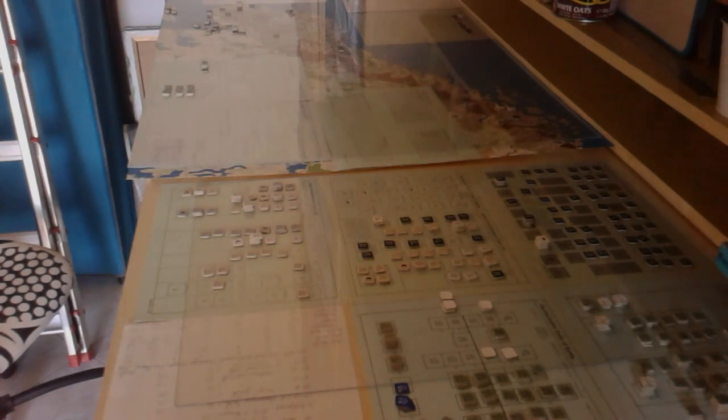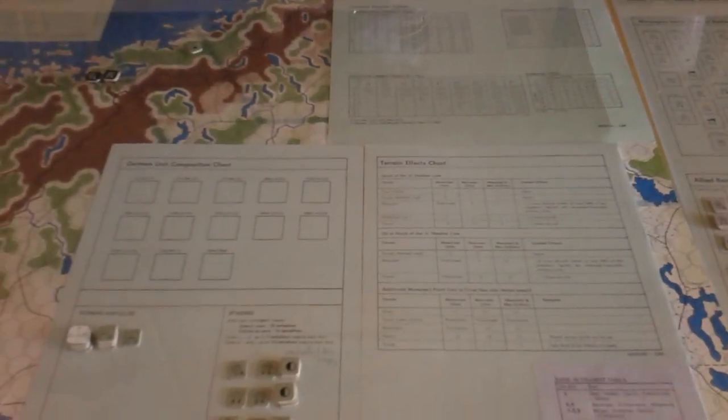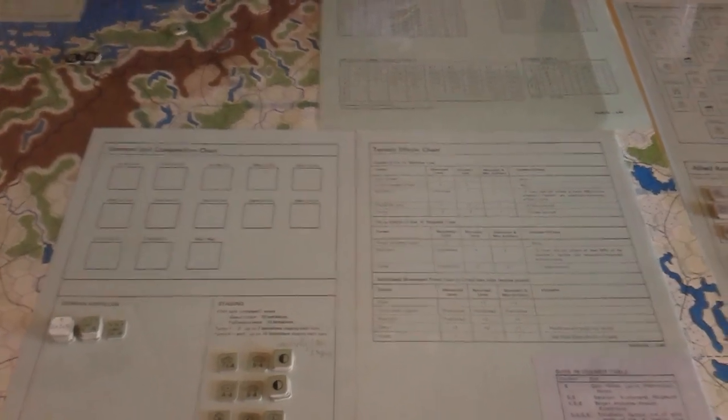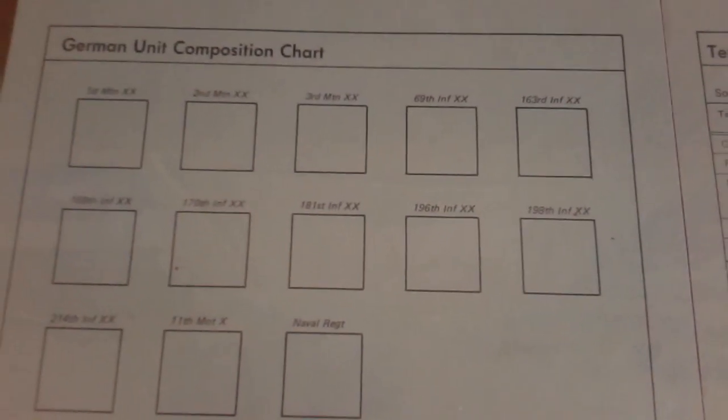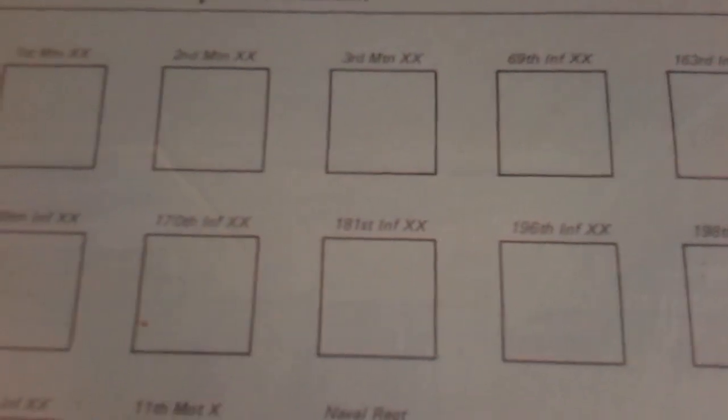I've already economised on the space required for this game in that these charts here are covering Sweden and a bit of Finland, which are not needed in the Narvik game. That's the terrain effects chart and the German unit composition chart, which is essentially holding boxes for divisions.